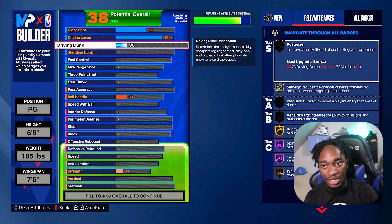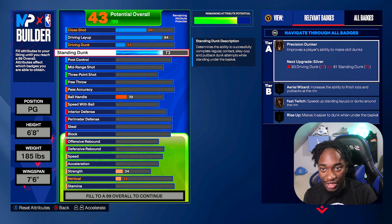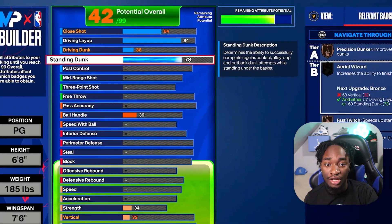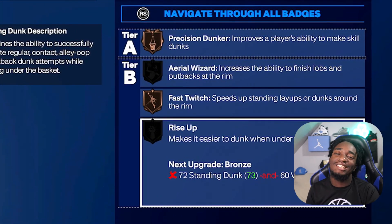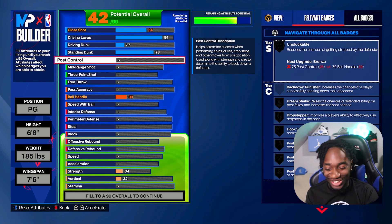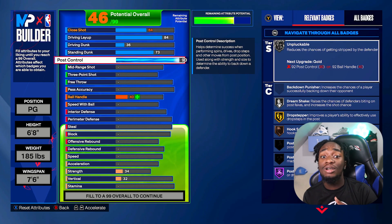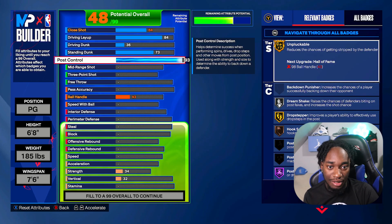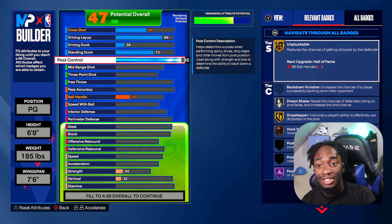A 36 dunk is enough to unlock a dunk package or two. For standing dunk, we're gonna upgrade this to a 73. A 73 allows us to get Precision Dunker, Aerial, Fast Switch, and Rise Up — all the badges we need for standing dunk. Now, for post control, you're gonna upgrade this to a 93. I'm not doing this just to post up, but this gives my build another element. You get Gold Unplugable, so you don't even need the high ball handler. When have you ever seen a 6'8" with Gold Unplugable?